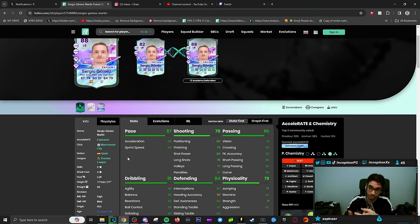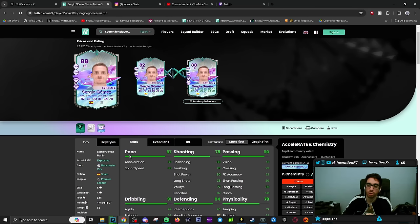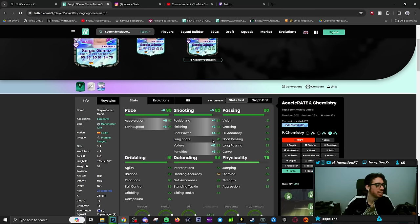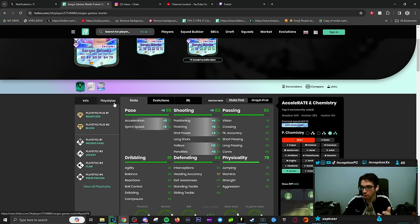They've now given him block plus and relentless plus as well. The key thing is that this card can be rotated into the CDM position because he has that position change. Now, because he's five foot seven, it's a card that would mainly stay in the left back or left mid position. With the five-star skills, four-star weak foot, really good dribbling stats, this would be pretty fun. He has incisive pass, jockey, block plus — that combination is huge — and then press proven and relentless plus.